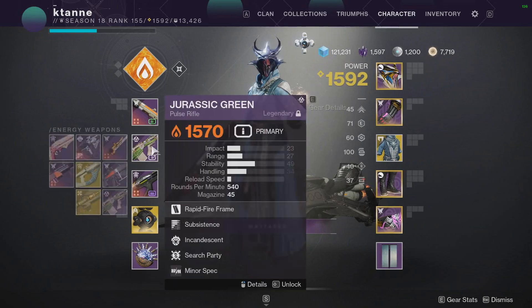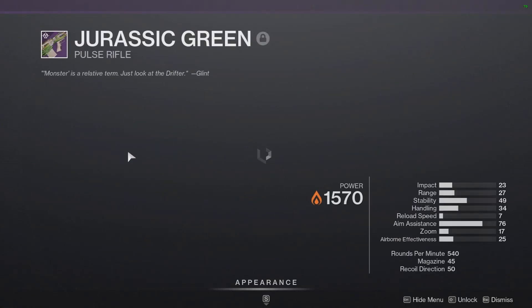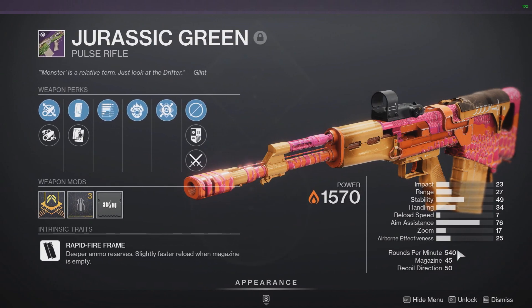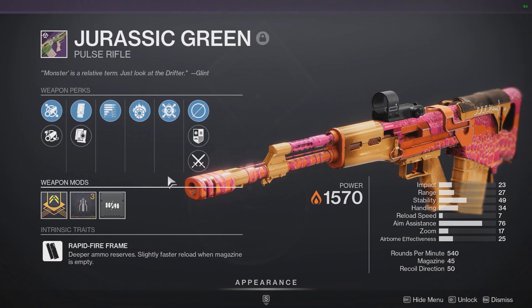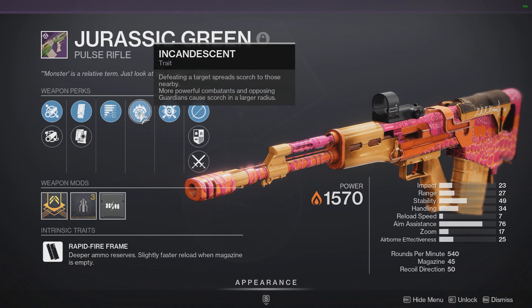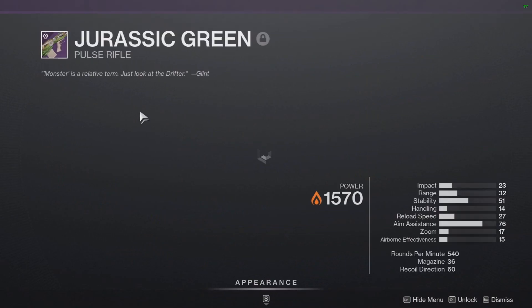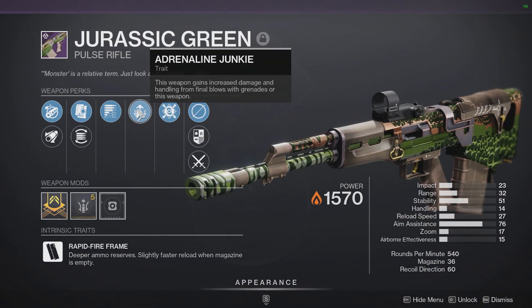So starting off with the Jurassic Green, hopefully you guys heeded my warning or other creators' warnings of what rolls to get on this weapon when I made that first video. I know this is kind of late to be uploading a video about it, but I've been sick the past two weeks. This weapon comes with subsistence in the left column, plus incandescent or adrenaline junkie in the right, both of which are going to be extremely good rolls. And it's a solar pulse.